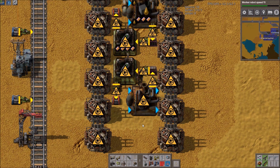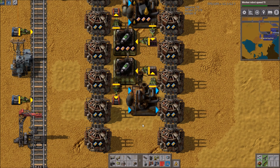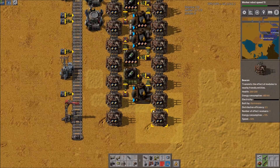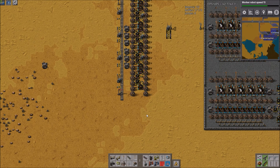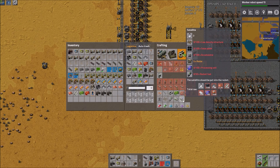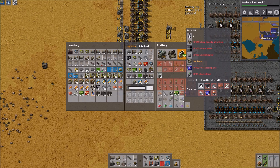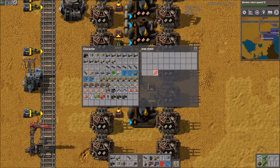Yeah, we think that should work. We can put productivity modules in the low density structures. Stack sizes are different — plastic stacks at a hundred, rocket fuel is ten. Oh well then it's just one to one in terms of stacks — you need ten times as much plastic but plastic stacks ten times as high. That's remarkably convenient. So it is actually one to one in stacks — yeah, which seems remarkably convenient.